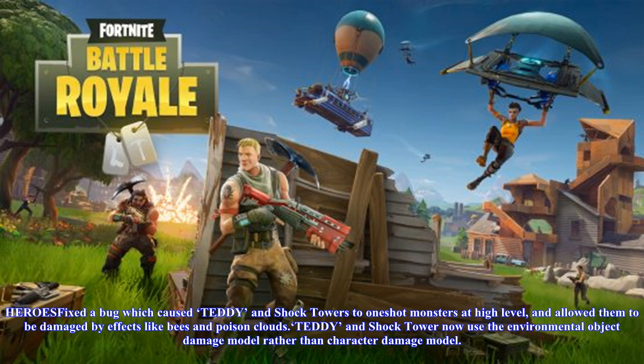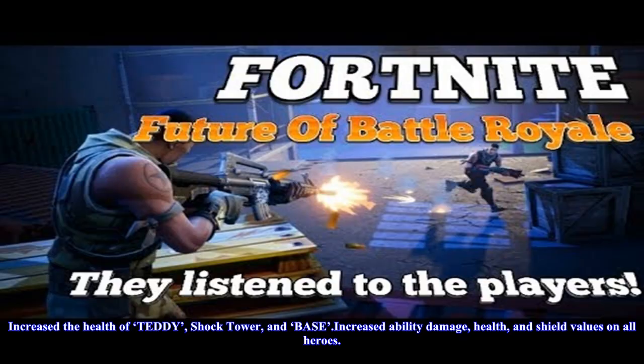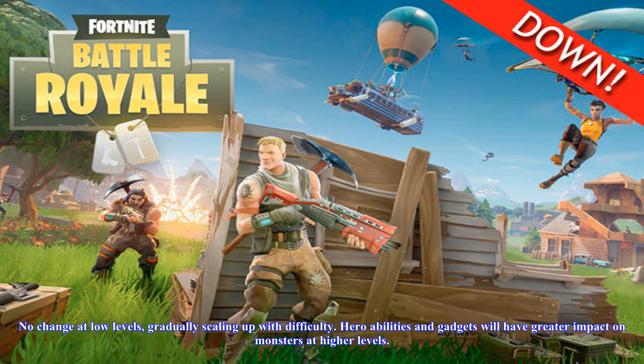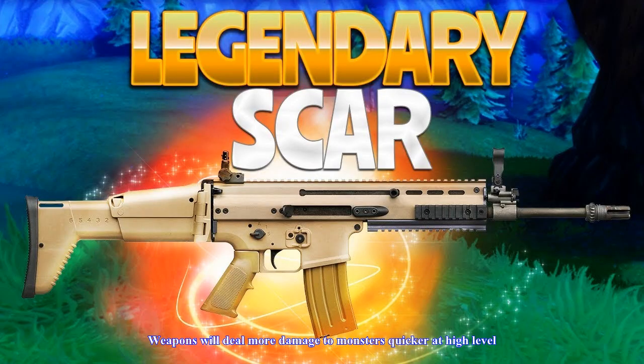Fixed an issue that caused players with certain video cards to experience extreme saturation during night sections. Fixed an issue which caused the Smasher to continue to charge for too long if it has broken a piece of the environment or a building and there is nothing to attack within a reasonable distance. Fixed a bug which caused the amount of Fortitude, Offense, Resistance, and Tech shared between party members to be capped to a lower value than intended.